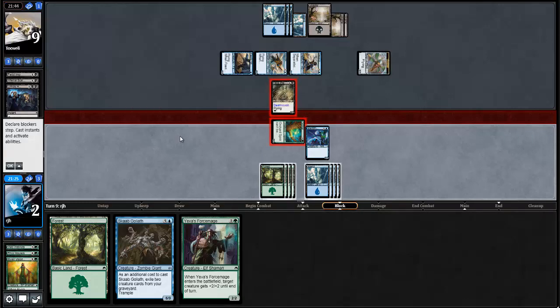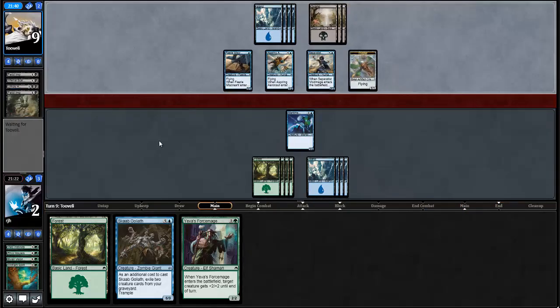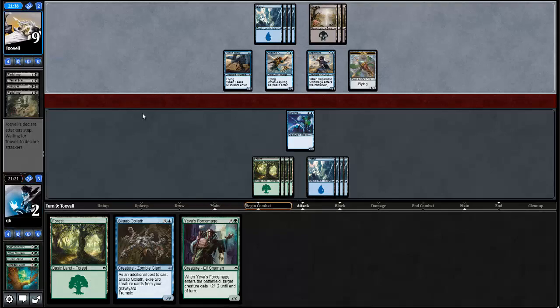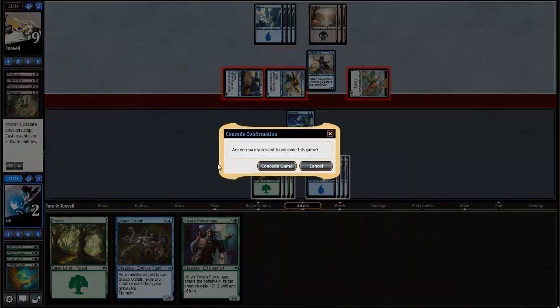Opponent's going for that Traitoroo. I'm just seeing if my opponent will play another card — I doubt they will. I'm already thinking about sideboarding. My opponent is playing the aggressive one-drop flyers. I'll just go ahead and concede here.